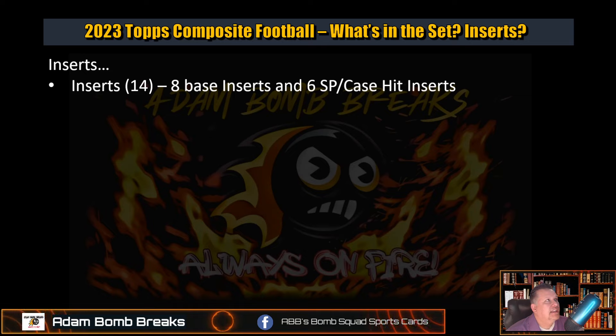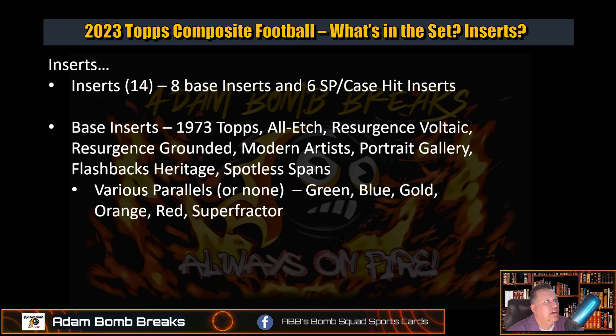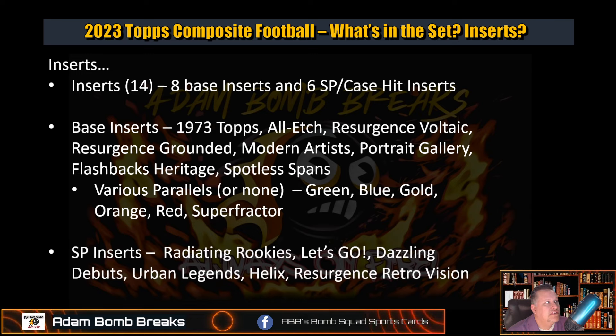Inserts: there are 14 insert sets — 8 base insert sets and 6 case-hit short print insert sets. The base inserts are 1973, All Etch, Resurgent, Voltic, Grounded, Modern Artist, Portrait Gallery, Flashbacks Heritage, and Spotless Spans. Most have green, gold, blue, orange, red, and Super Fractor parallels, though Flashbacks and Heritage don't have any. The short print case-hit insert sets are Radiant Rookies, Let's Go, Dazzling Debuts, Urban Legends, Helix Resurgent, and Retro Vision. Some have reds and Super Fractors as parallels as well.